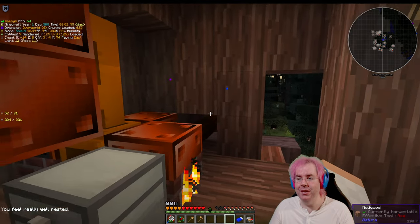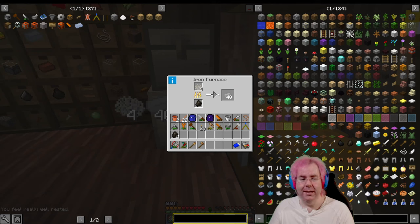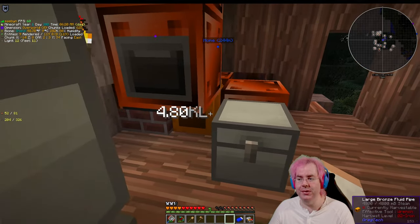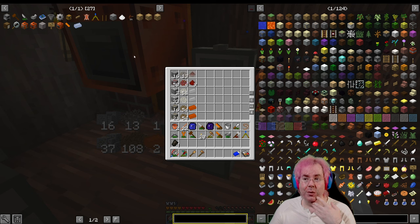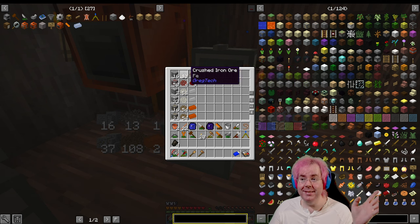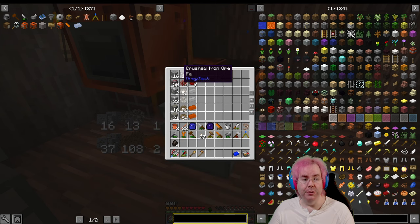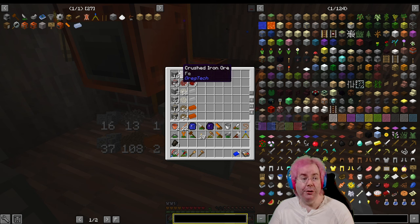I previously made an iron furnace to make the boiler, but I made an extra one just for smelting. I also looked through to figure out the order of operations for processing ores. In the case of iron ore, you can crush it with the macerator — which we made last time — and you get two crushed iron ore for each iron ore. So you double the amount of iron you get, which is good.